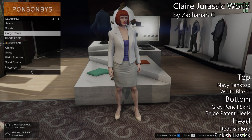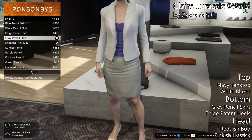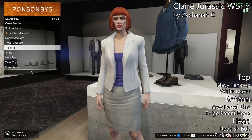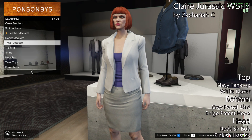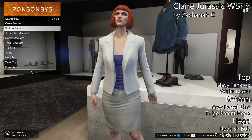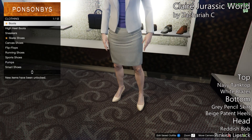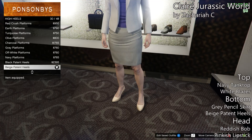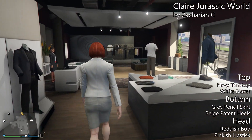Moving into the final outfit, this one is a female character outfit. If you guys have any female character or black character outfits, be sure to take a picture so I can put that in the video. This outfit is Claire from Jurassic World — pretty good movie. To make it, start with a navy tank top and then put a white blazer on top of that. For the bottom, put on a gray pencil skirt with beige patent heels.